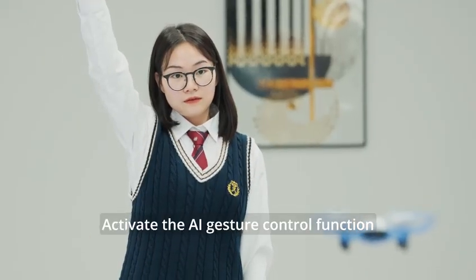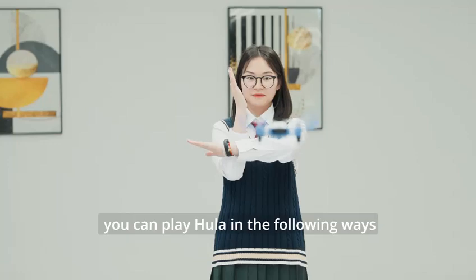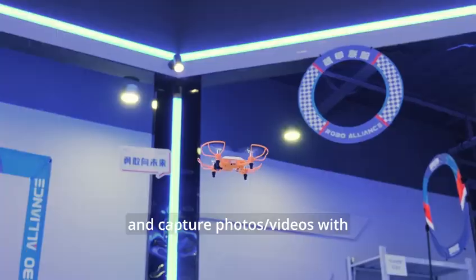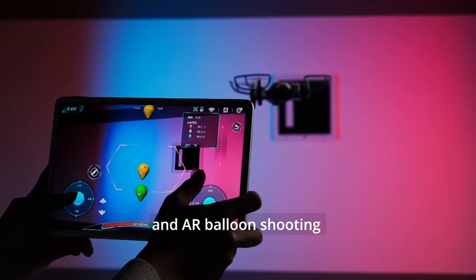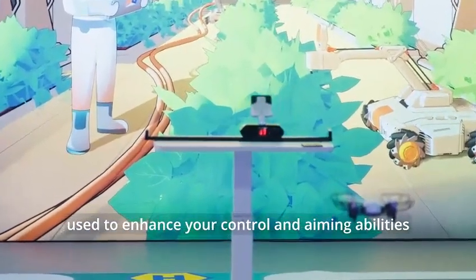Activate the AI gesture control function and your hands become Hula's baton. You can also activate the stunt function and Hula can roll, bounce, and capture photos and videos with just one click to capture wonderful moments in the air. Activate the virtual reality function, and AR balloon shooting and aerial target shooting can be used to enhance your control and aiming abilities.